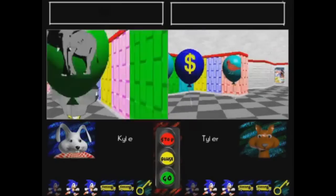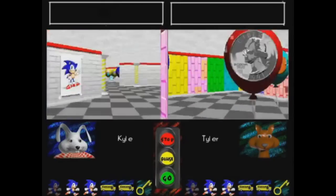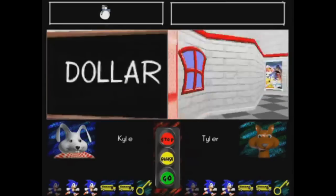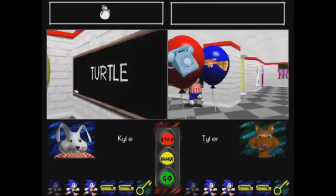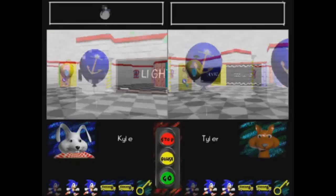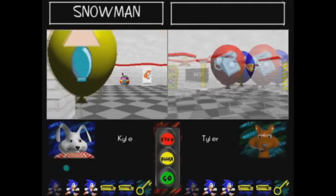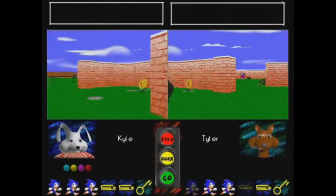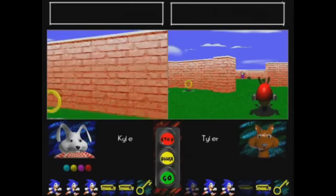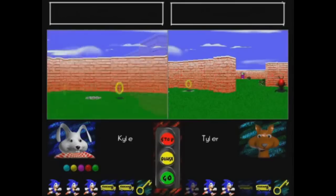A lesser known appearance was its cameo in Sonic's Schoolhouse for the PC. This was an educational game for very young children designed to help with math, reading, and spelling. There were two mini-games as well to serve as a kind of break — one where you would collect rings and another that tasked kids with matching objects. The main gameplay had kids picking up correct answers and shooting them toward a blackboard. However, the Motobugs would appear along with Eggman and some other badniks to occasionally steal your answers, and would also appear in the ring collecting mini-game to steal rings.